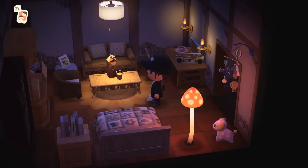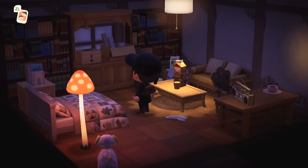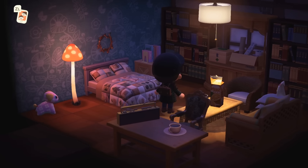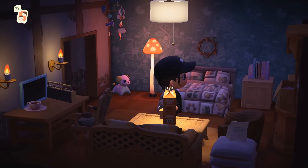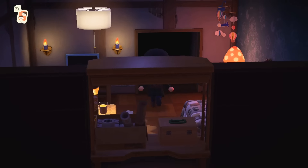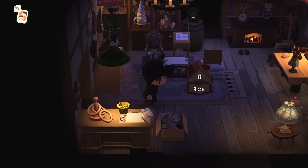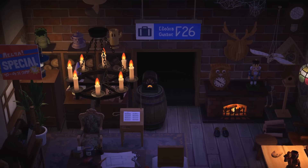A cozy little bedroom — absolutely adore it. Look at this wallpaper — I love the way it looks with that mush lamp and how it illuminates that color. Such a cozy bedroom. I'll check out the back — I'm obsessed with this whole shop.